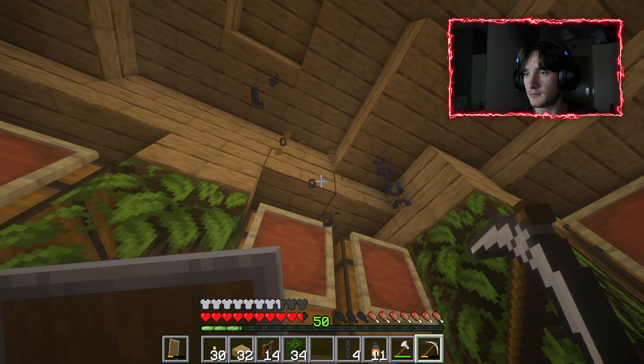One, two, three - yes, I've got enough for one more lamp. I might put it along here. I've got an axe in my inventory but I'll just use my fist. Okay yeah I can go like that, place that there. Look at this - check this out!